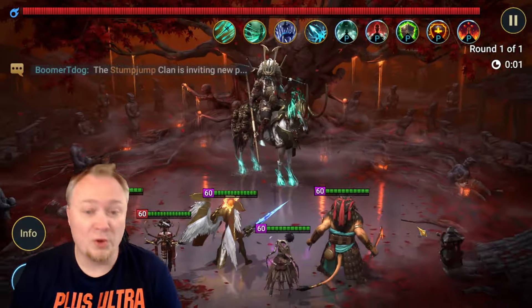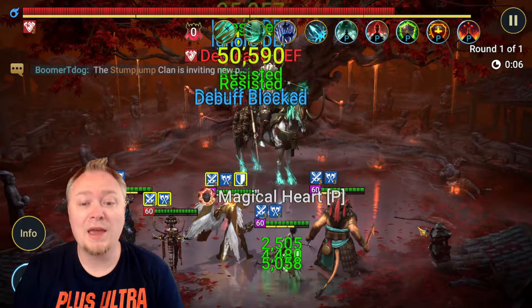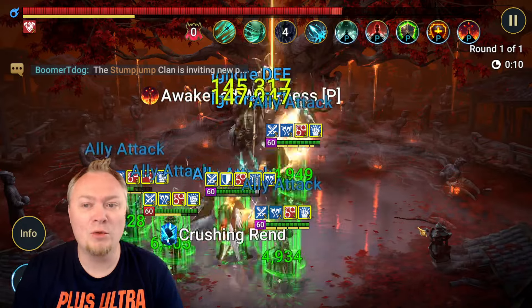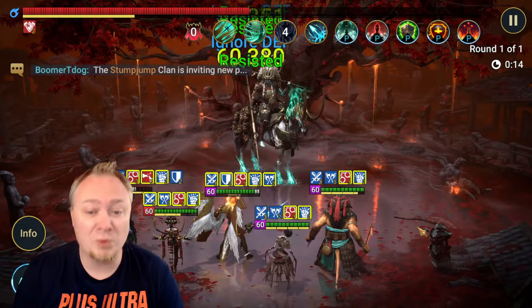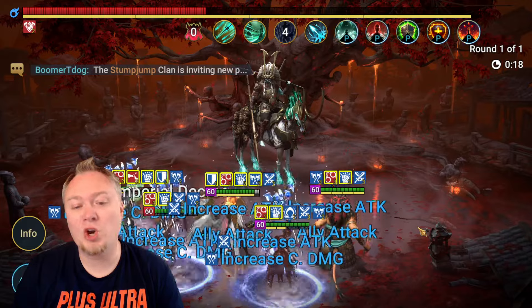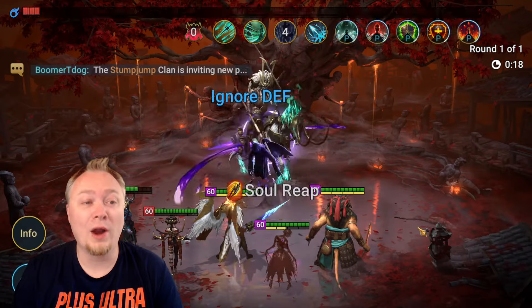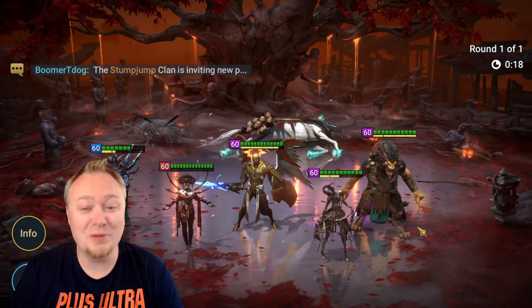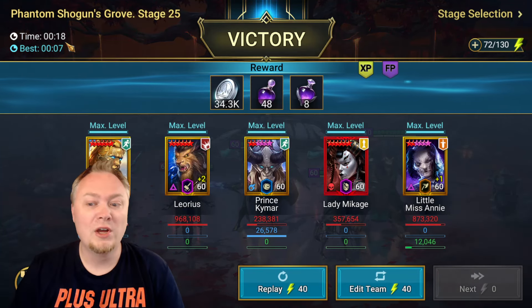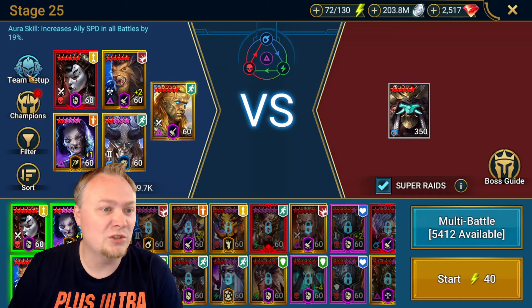If you want to build a team like this for the Phantom Shogun, you definitely can. Little Miss Annie is great because she has that decreased defense on the A1, so you can put somebody like Whisper or Phoenix in there. You just have to make sure on your account, with your builds, you have enough damage to kill them with four ally attacks. It is slightly slower than with Turvold, so I won't be keeping her in there, but she is good enough to be in there - which is notable.